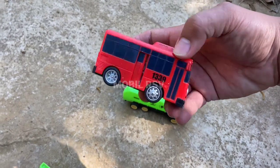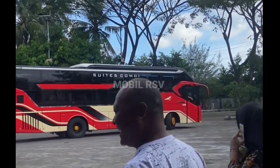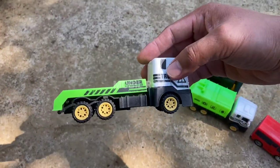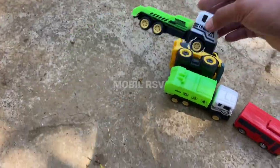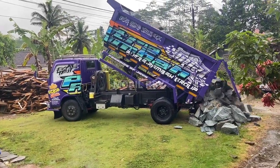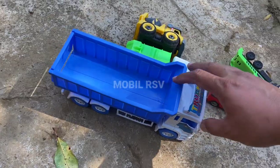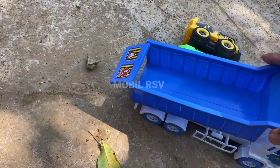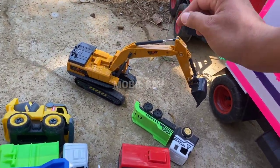Wow. Ini pasti tahu dong — ini adalah mobil bus, teman. Dan yang ini adalah mobil truck, teman. Mantul. Kalau ini — ini adalah mobil dalam truck, teman. Kita coba, teman. Waduh, tidak ada. Oh, ini ada batu, teman — kita coba. Wow, batunya keluar teman. Berarti mobil dalam truck asli. Dan yang ini teman, yang paling keren — ini adalah eksavator, bosku.